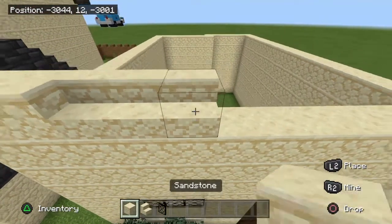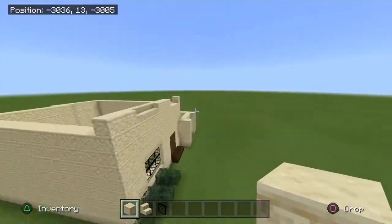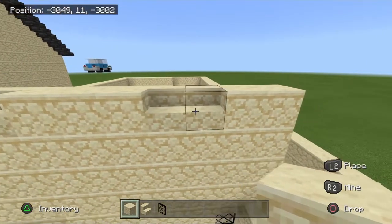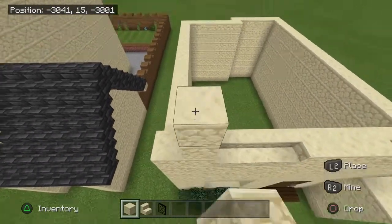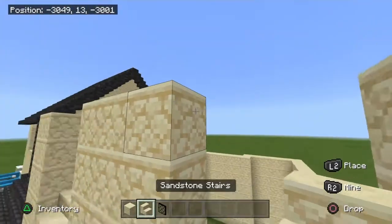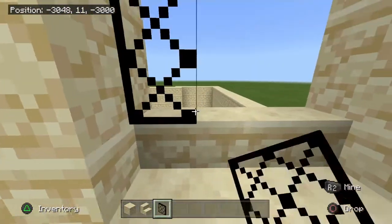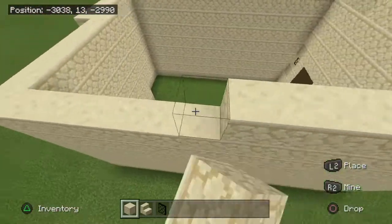Place three sandstone stairs, then two here. It should be: two sandstones, three sandstone stairs, three sandstones, two sandstone stairs, and two sandstones. Just lift all the sandstones up by three, and on the top add some sandstone stairs. Then you can just fill all here with the glass of your choice. It should look like this, and then you can fill all around.